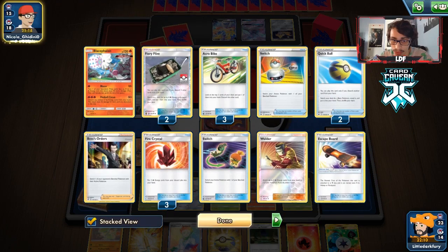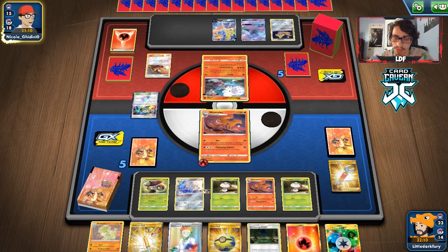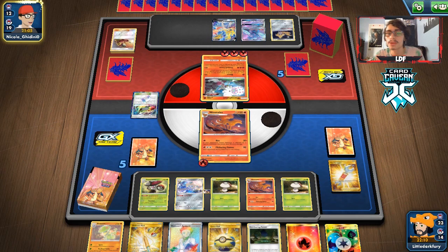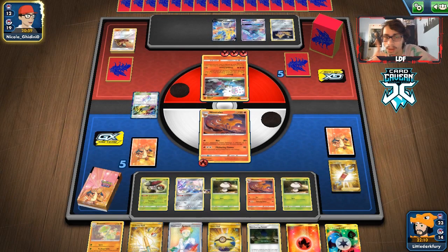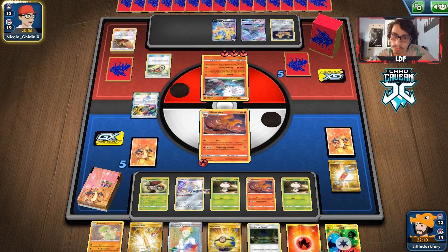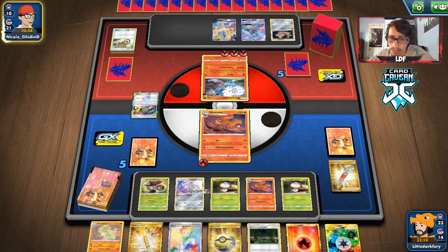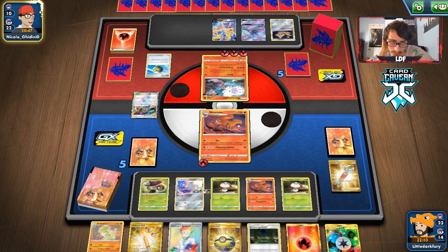They've only played two Switches so far. They definitely have a Welder — there it is. Nine Tails will go down. We do have 150 HP technically so they need three energy not two, which could make a difference. As long as Zacian is down we should be fine to win. They have 10 cards left so they're thinning out. They get another Baby Blacephalon.